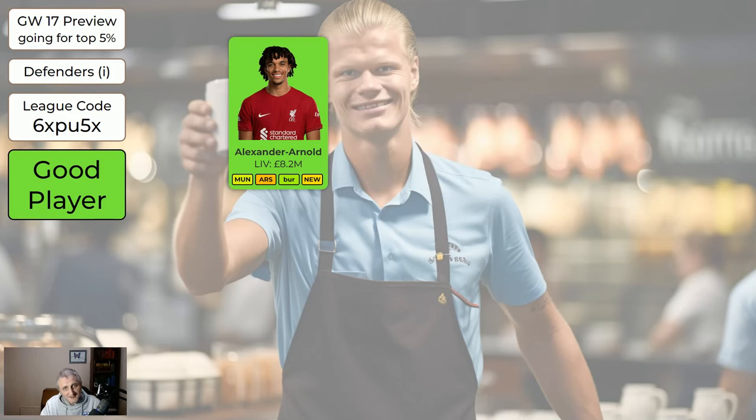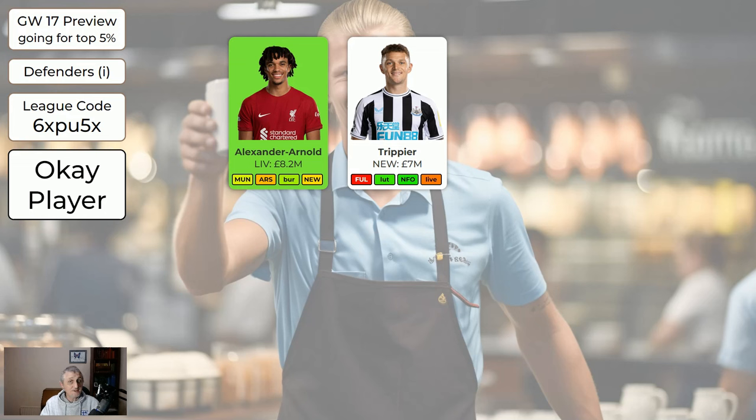Regarding the expensive defenders: Trent is green. Home to Man United - Man United are woeful, so it's feasible Liverpool are going to thrash them several goals to nil. Even if Liverpool concede, Trent has a reasonable chance of getting an assist. Trippier is obviously not green because he's serving a one-match ban this week. I wouldn't be selling Trippier - you're going to want him back for Luton and Forest. He's definitely not orange, but you can sell him if you want to.